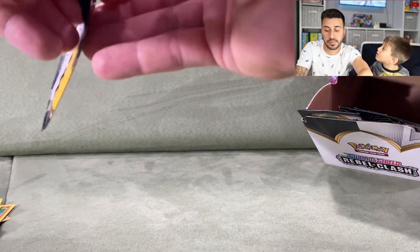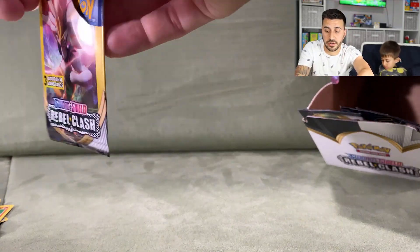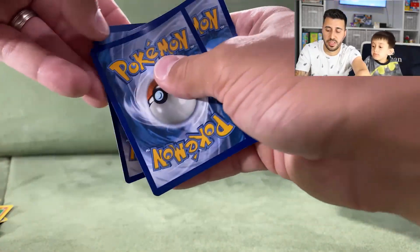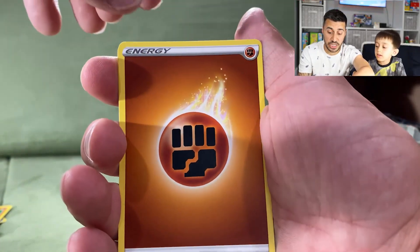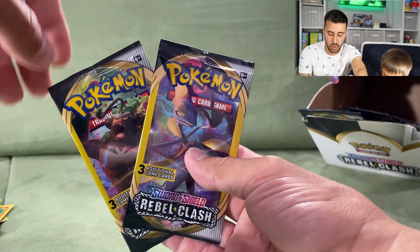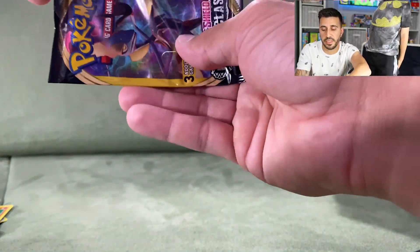There were three Rillabooms in our very first episode — check it out at the top of the channel. Ethan is really enjoying making YouTube videos. Next pack: a Litwick, a Ground Energy, and a Shinx. Down to the last two packs — the final Rillaboom pack is being saved for last.